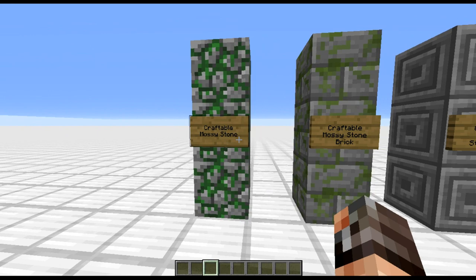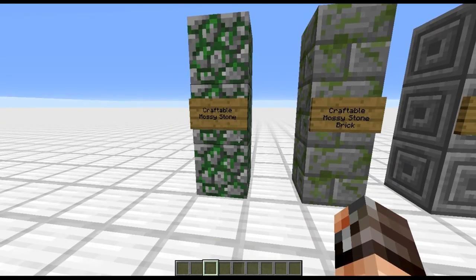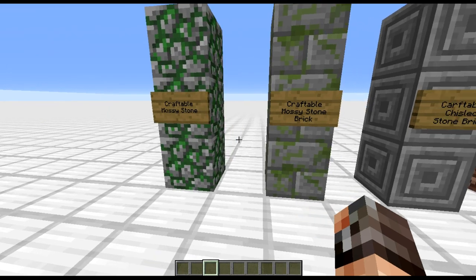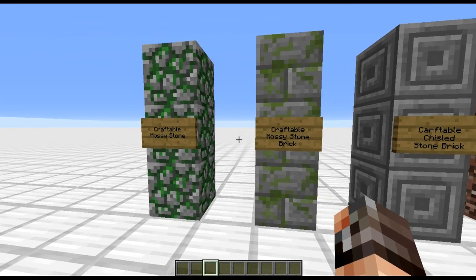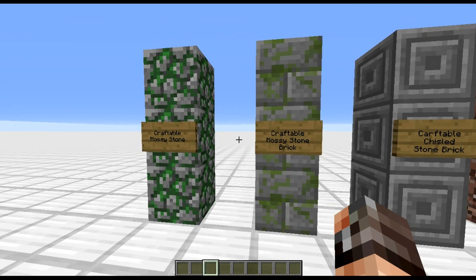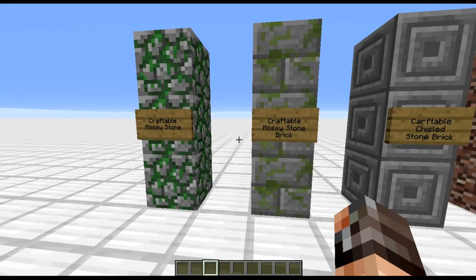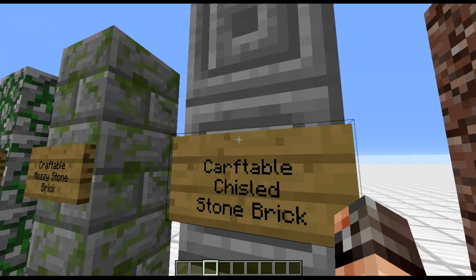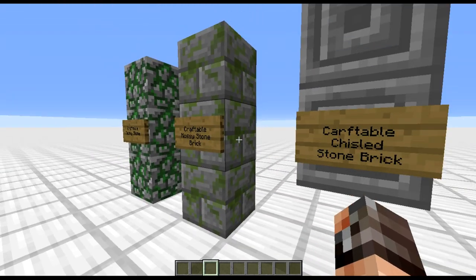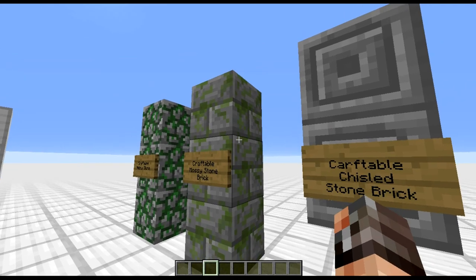First of all, these things aren't new — they've always been in the game — however they are now craftable. You can use cobble and stone brick and add vines to make mossy stone, and we can also craft chiseled stone brick now as well. Some people don't like it, some do. I'm a fan. The fact that it was a rare find before meant there wasn't enough of it to really use — it was just too rare.